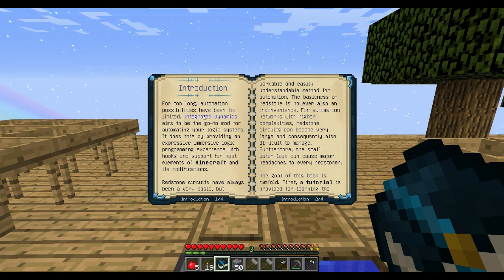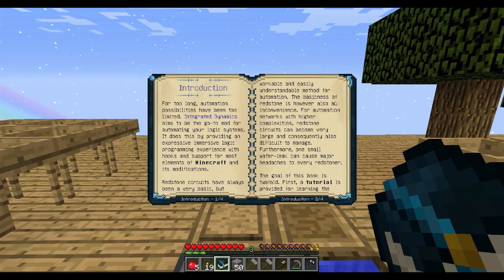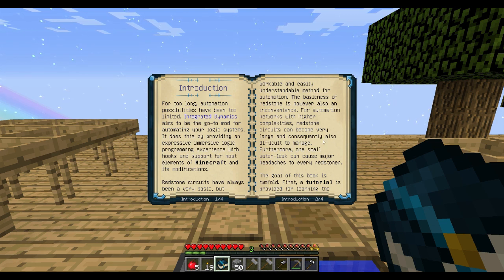The book reads: 'For too long, automation possibilities have been too limited. Integrated Dynamics aims to be the go-to mod for automating your logic systems, providing an expressive immersive logic programming experience with hooks and supports for most elements of Minecraft and its modifications. Redstone circuits have always been a basic but workable method for automation; however, for higher complexity networks they can become very large and difficult to manage. Furthermore, one small water leak can cause major headaches to every redstoner.' Oh my goodness, I know that!